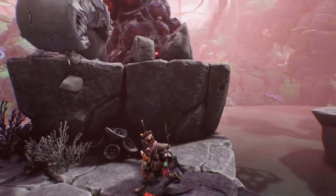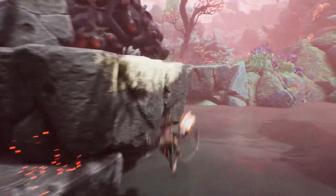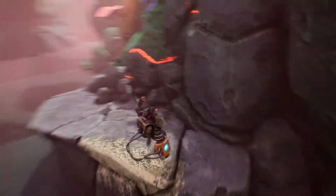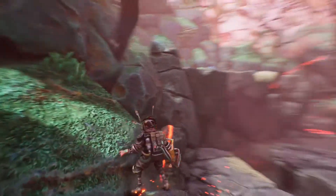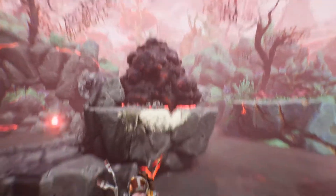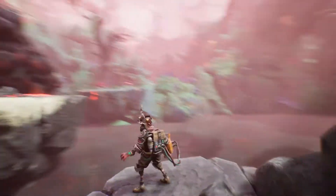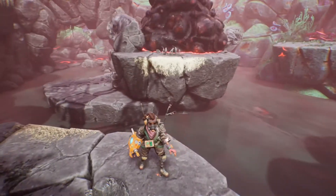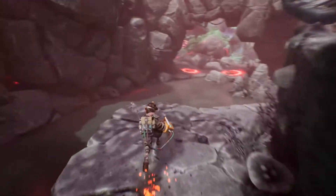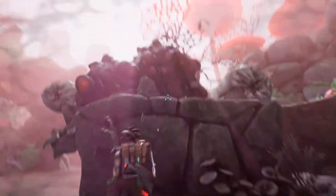So I can jump there — or maybe not. Can I like... there should be a way to make it. That's something to grab onto there. Let's try this again — nope. I can't double jump; I must need an upgrade to do that. So maybe I have to come back here later.